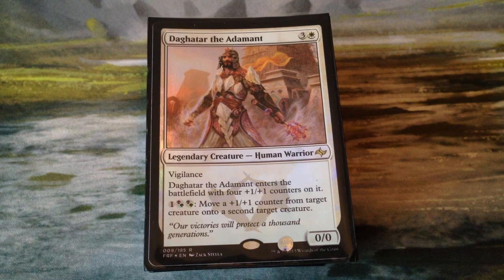Daghatar the Adamant costs 3 and a white for a legendary creature, Human Warrior. He is a 0-0, but he enters the battlefield with 4 plus-one-plus-one counters on him, and he also has Vigilance. You can pay 1 and 2 hybrid green-black for a total of 3 mana to move a plus-one-plus-one counter from target creature onto a second target creature. So it's useful for shuffling counters around, and it can also be good for stealing counters from your opponent's creatures, if they have any.